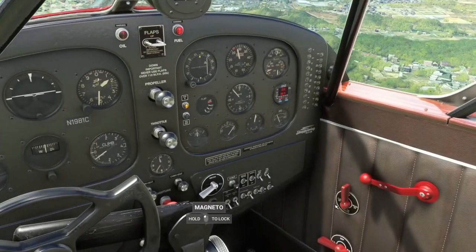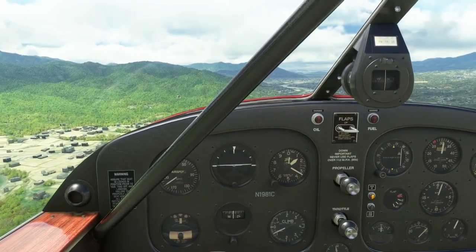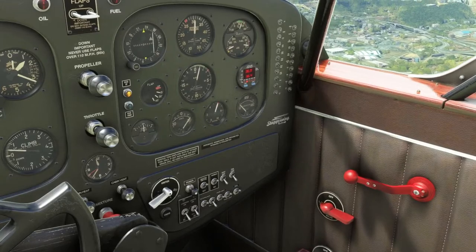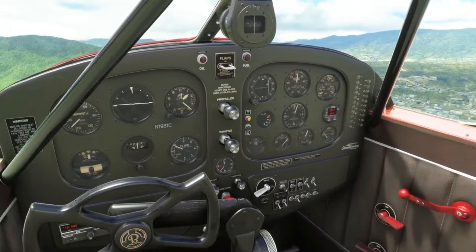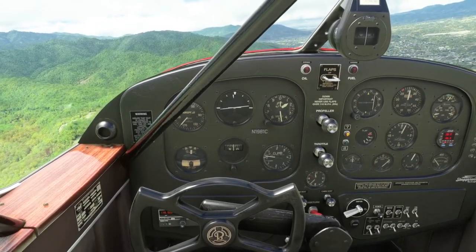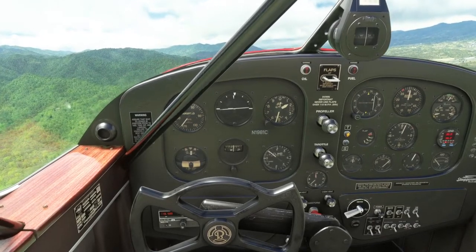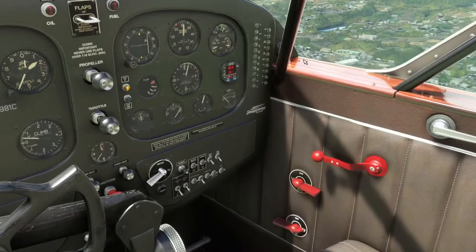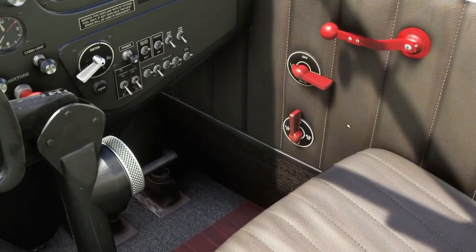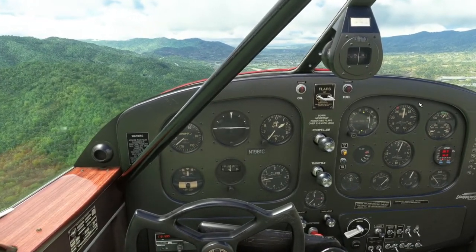We have to switch tanks again. I think when I loaded the plane up it decided to redistribute the fuel and reset to the default 50%. So instead of having three filled tanks, it has five tanks halfway filled, and we keep having to switch between them. I wanted three full tanks so I wouldn't have to keep switching so often.